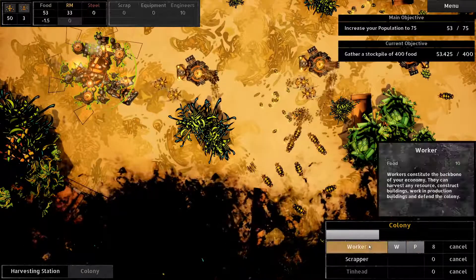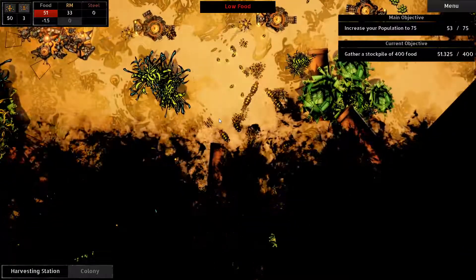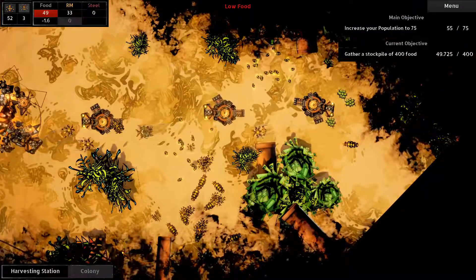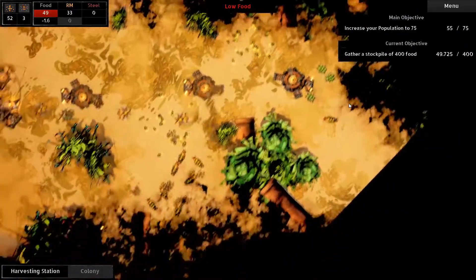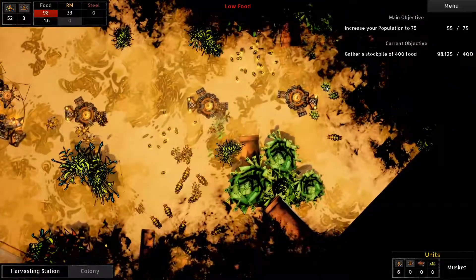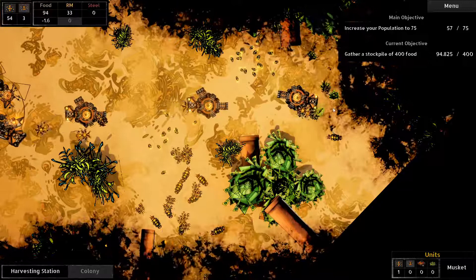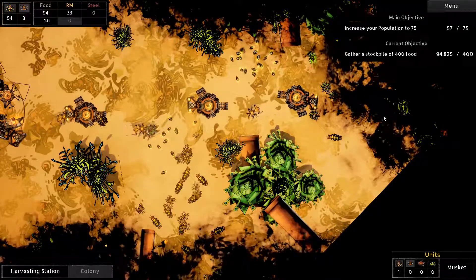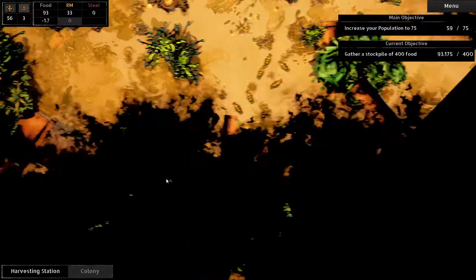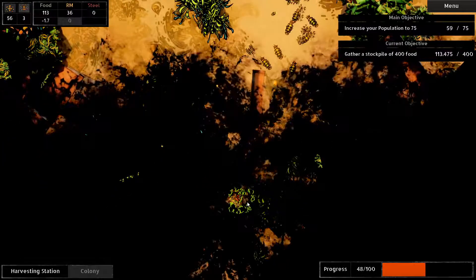Eight? Why can't I build more? Do I need a certain resource? Low on food - Jesus. I never like being low on food. So we got extra caterpillars there. These farms need water - where is this water? Do I need workers to attend the farms? I'll do like one each, see how this works. How's my outpost over here? I can't find it - I have to click everywhere to find it. Oh, here you are. Okay, it's about halfway done.